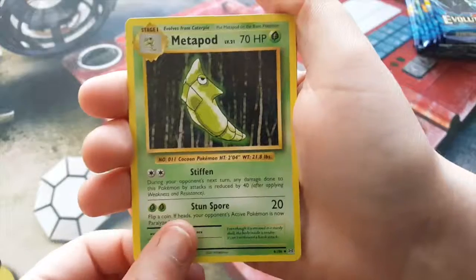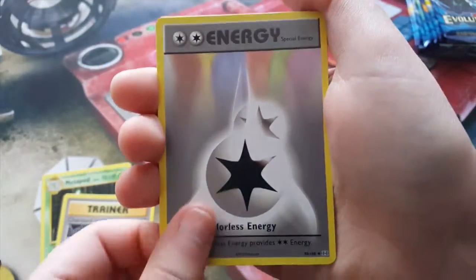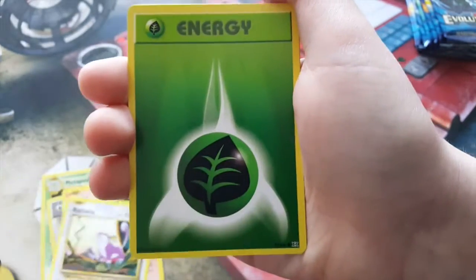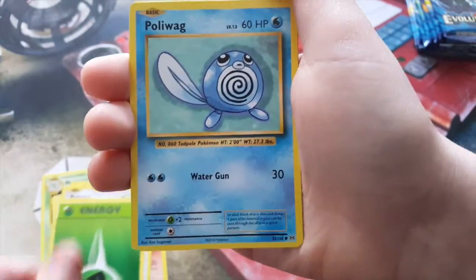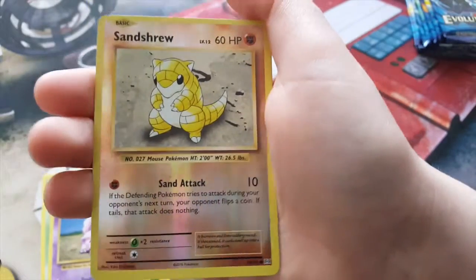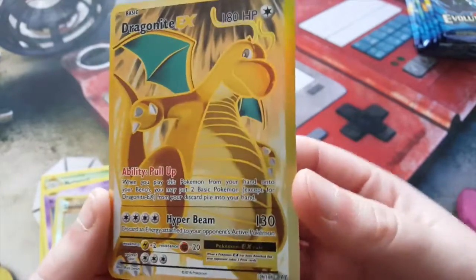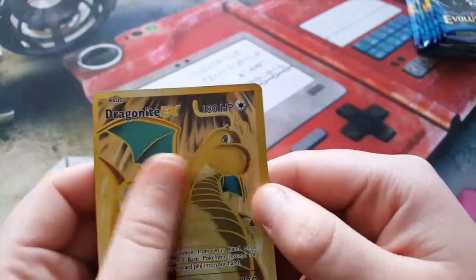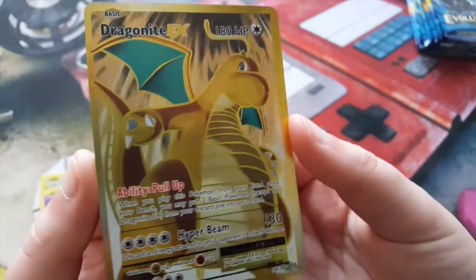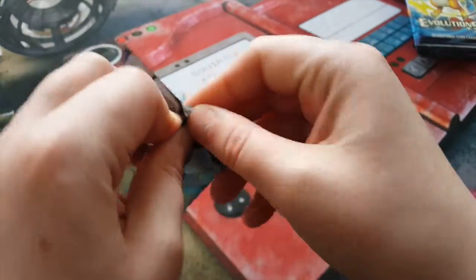We have a Metapod, here we go — Charizard Spirit Link. DC — I always think that's shiny for some reason. We have a Vulpix, a Rattata, a Grass Energy, Poliwag, Nidoran. Oh look at that cute little Reverse Sandshrew, and a rare — oh my goodness, are you kidding me? Two for two! A Full Art! Full Arts are amazing. Full Art Dragonite EX for this video — let's see how much the value is going for these cards.